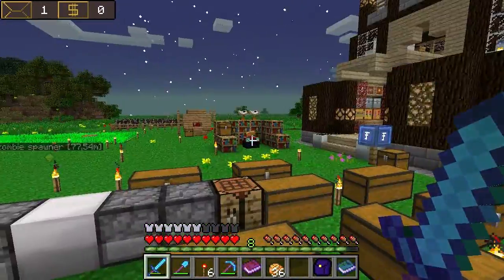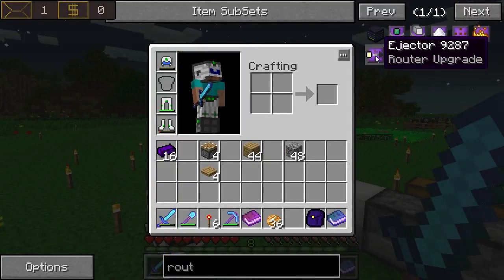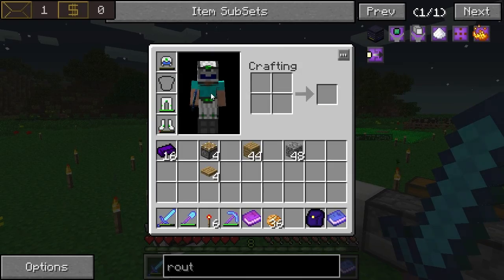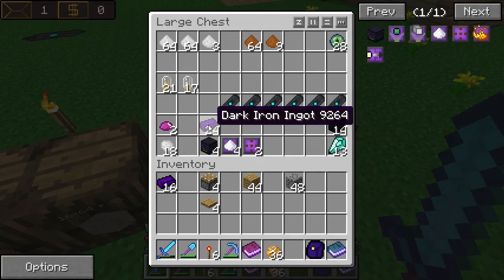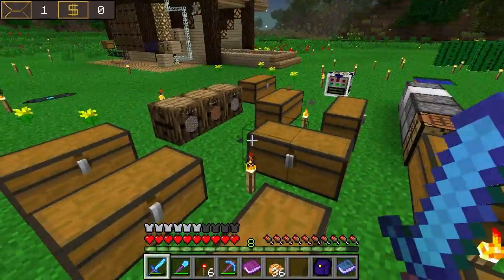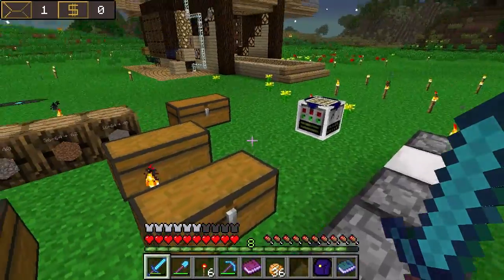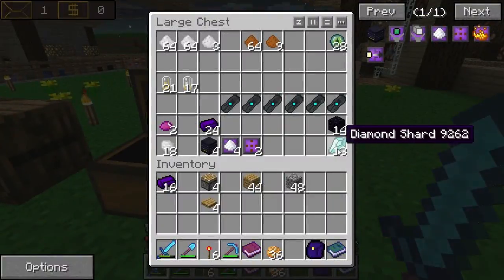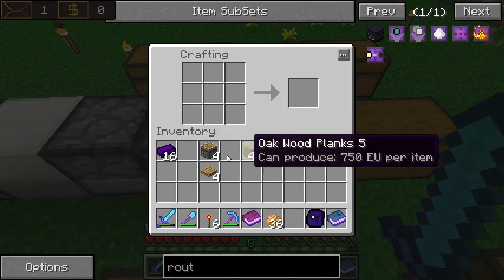Okay guys, I think we are ready to make our ejector upgrade. So this is the ejector upgrade — I've gathered all of the items off camera. I've also made a few more dark iron ingots. I traded them with the admins because the igniter is banned. So I traded a few of the diamond shards and all that stuff I needed with an admin to get those.